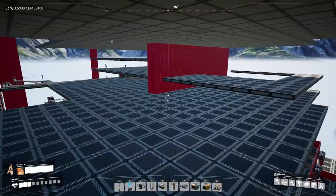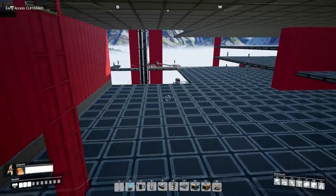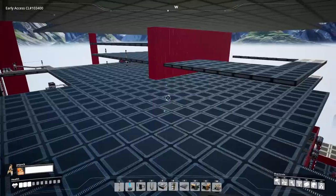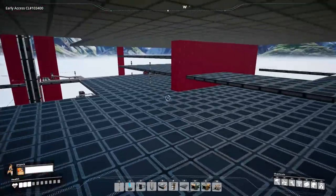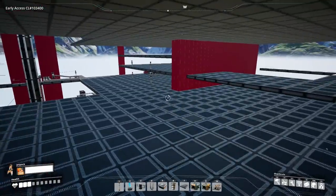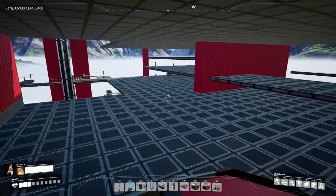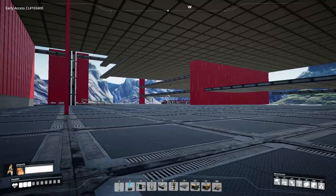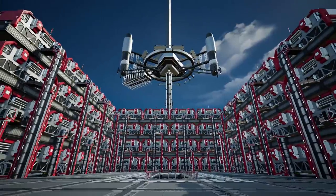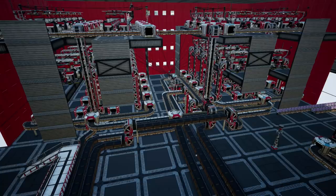That just leaves one last thing: 360 reinforced iron plates that we have to fit into this little area. Heads up — that's going to be like 48 assemblers and 102 constructors, so 150 machines total to make all those plates. However, that is way too big of a project for today, so we are going to complete that next time, as well as finally hook up all the items to this machine. I hope you guys enjoyed — thank you for watching, have a fantastic rest of your day, bye!